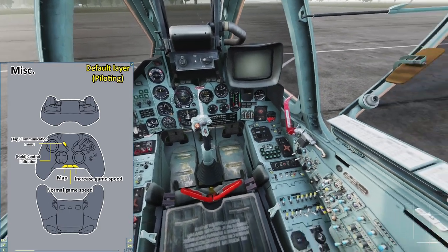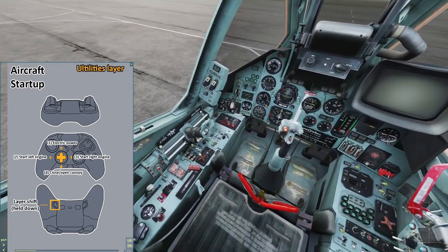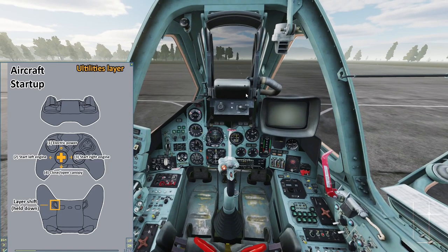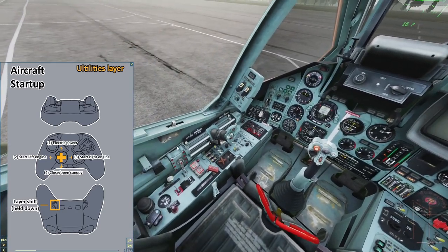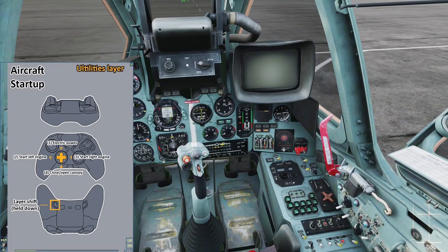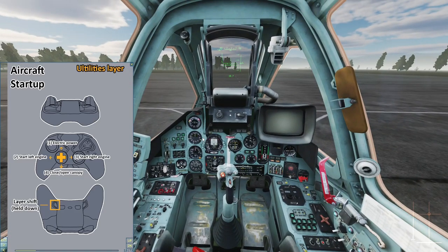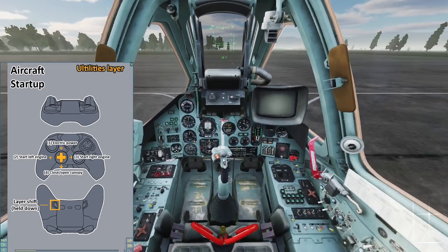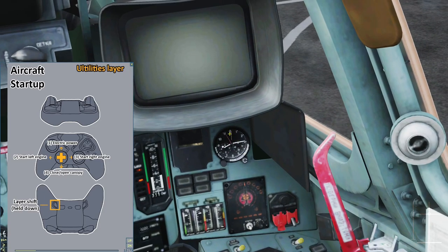Press and hold the M2 button to activate the utilities layer. This layer lets you start up the aircraft and taxi it. Normally when you start a mission the aircraft is usually already started, but in case it isn't, here's how to do it. You turn the electrical power on first, then make sure the throttle is at zero and start the left engine and right engine. Lastly, close the canopy. You will also have to wait at least three minutes for GPS to finish calibrating — use game speed control to speed up the process. If the aircraft is already started, you don't have to wait at all.